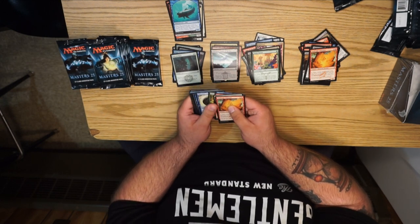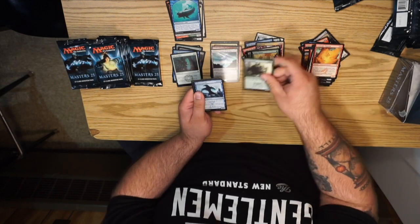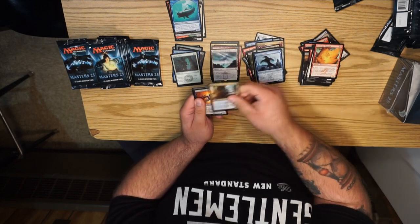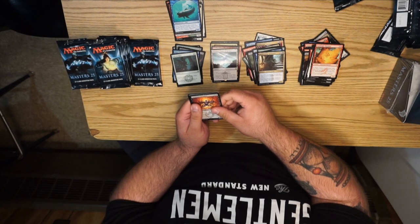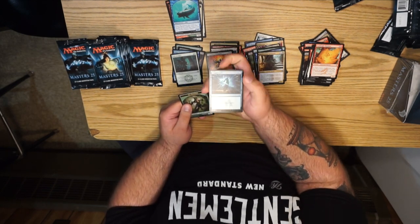Horseshoe Crab was in there — that's cool. Frostwielder, Tusker, Brine Elemental, Shadow Mage, and Laquatus's Champion — boo. Oh wait, we got a foil Counterspell! Look at that — pretty, pretty, pretty.